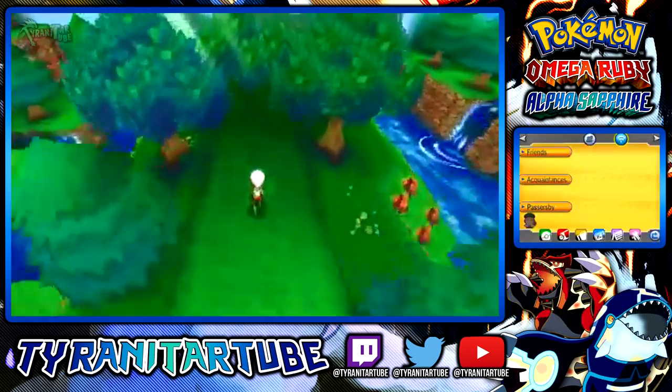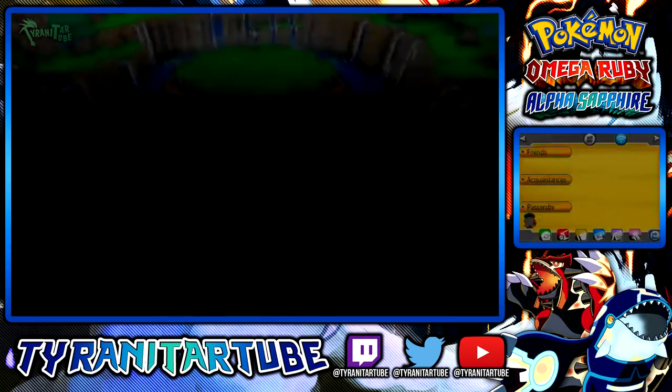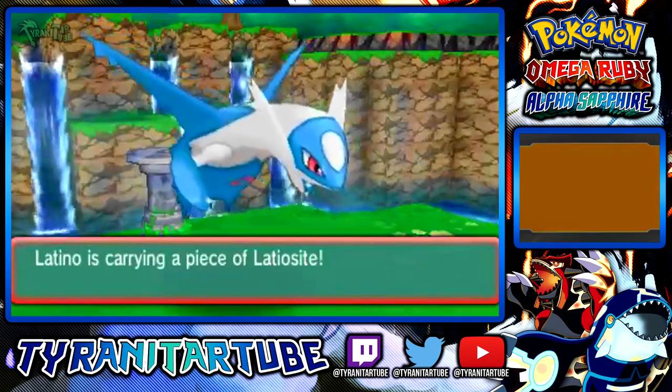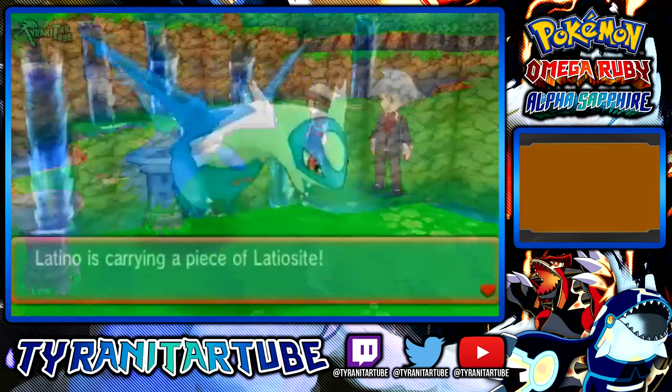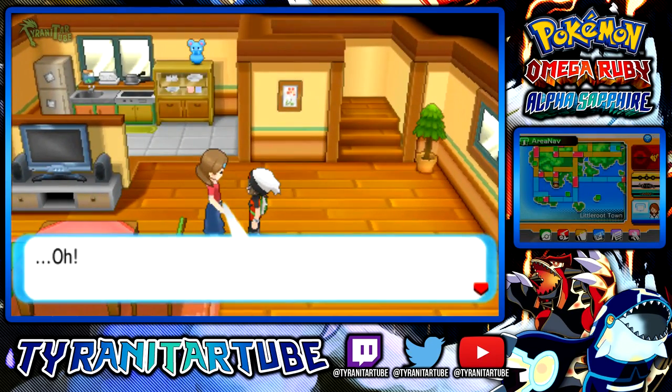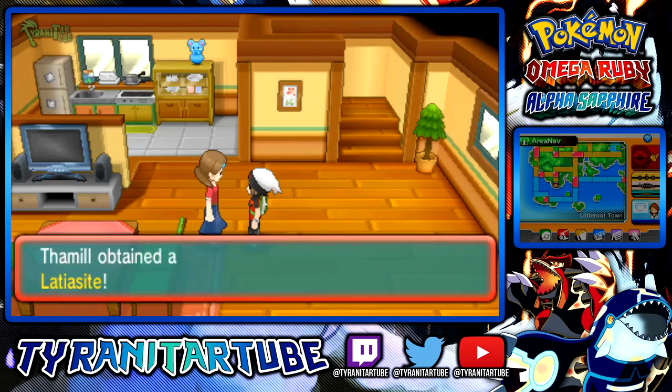The Latiosite or Latiasite can be obtained during the storyline after defeating Flannery in Lavaridge Town. Steven will take you to the Southern Island where you can befriend either Latias or Latios and obtain its Mega Stone. The opposite Mega Stone can be obtained from your mother in Littleroot Town after completing the Delta episode.